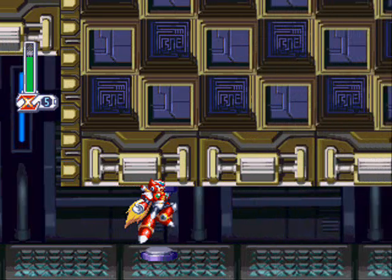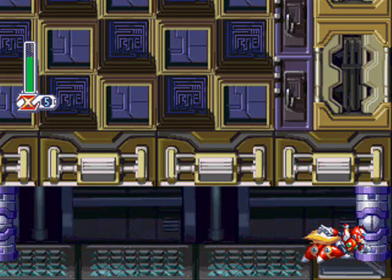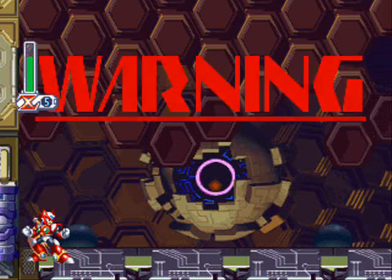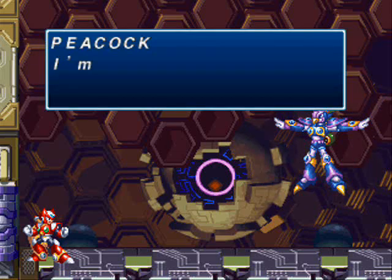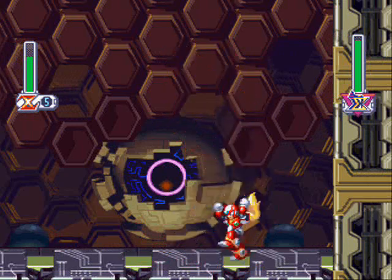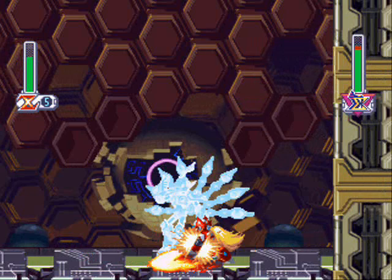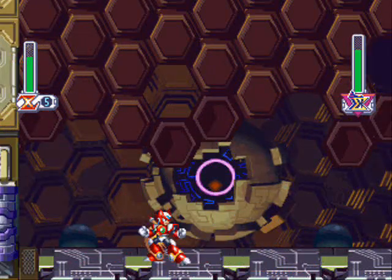We're at Cyber Peacock now. Come on, X button, unstick please. Alright, we got it unstuck now. Cyber Peacock's weakness is the Ryuenjin, like I was saying before. He likes to teleport right on top of you, so just keep on the move and smack him. Not too hard at all. As long as you use the Ryuenjin in the right direction.